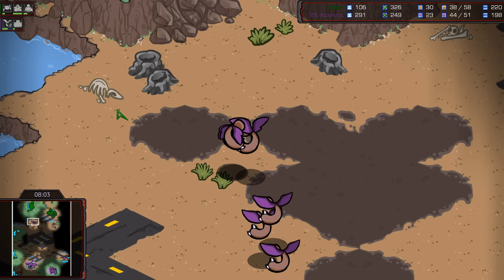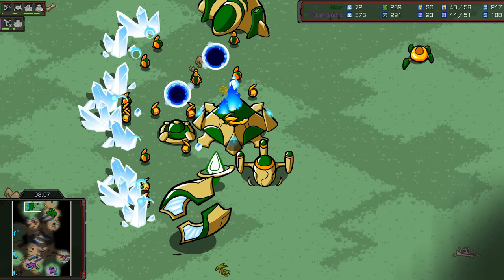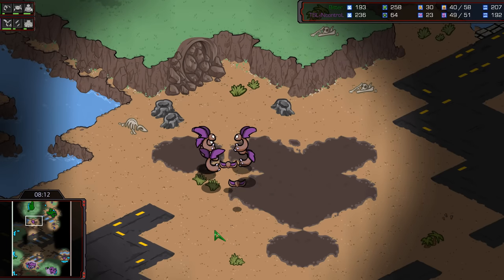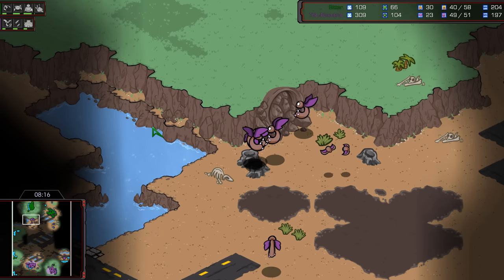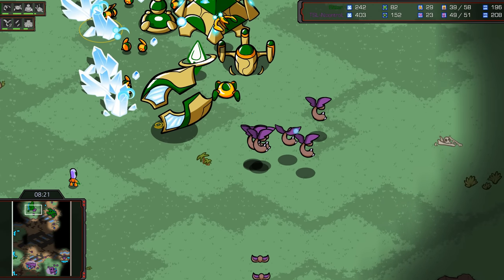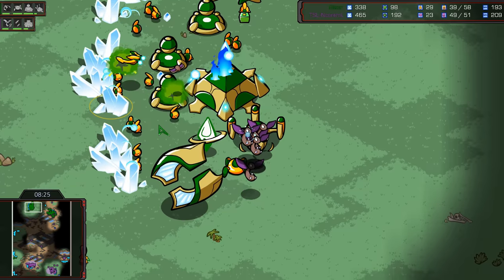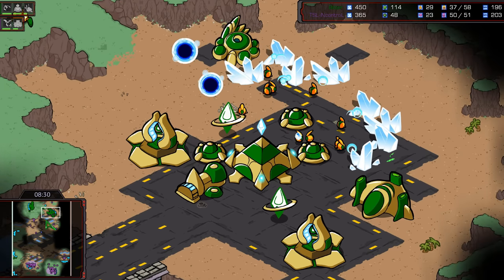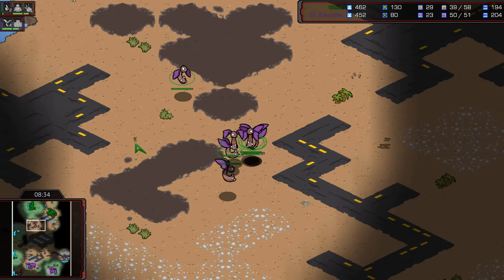How many Corsairs do we think there are? One. And there's one. There are additional cannons coming up inside this main mineral line, so the mutas can't get too effective. There's a Dragoon down there too. Couple of Scourge — you do want to bring Scourge along if you're bringing mutas to a Corsair party. He sees the Corsair. Dead Corsair — it connected! Corsair down. More cannons getting thrown up here because of the danger and the nature of these mutas.